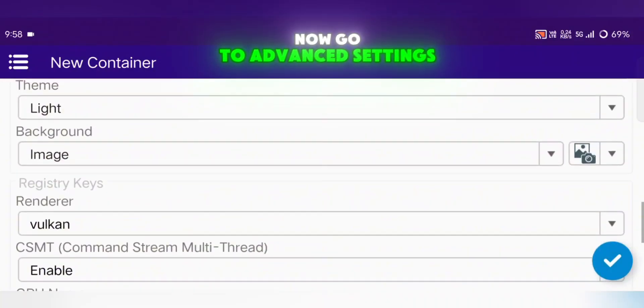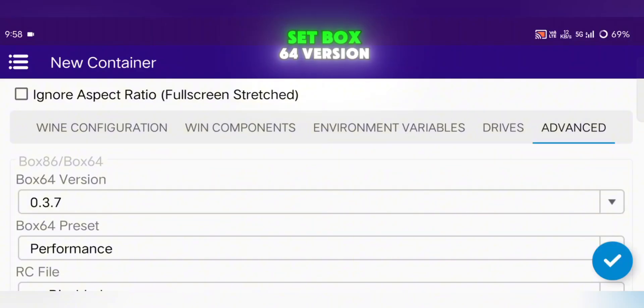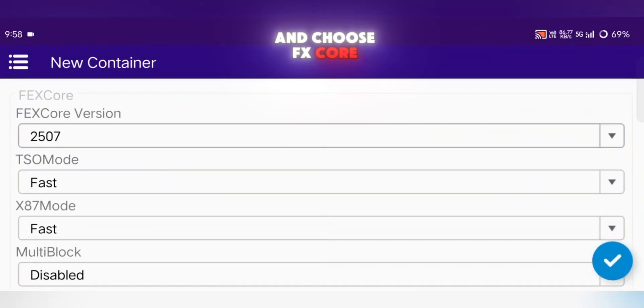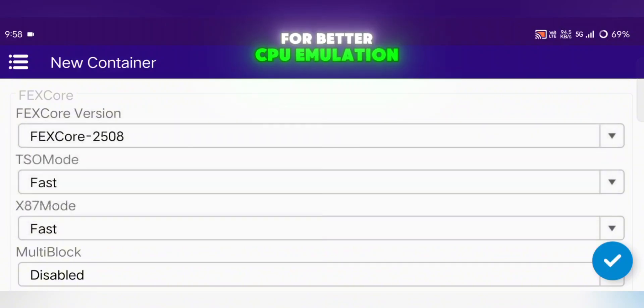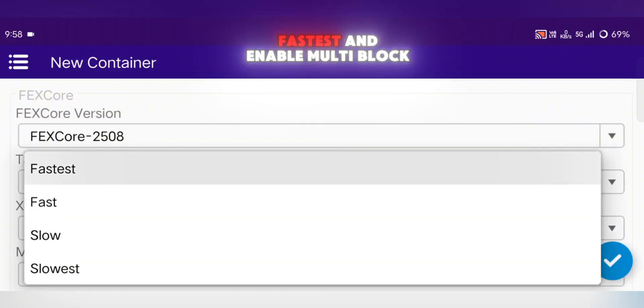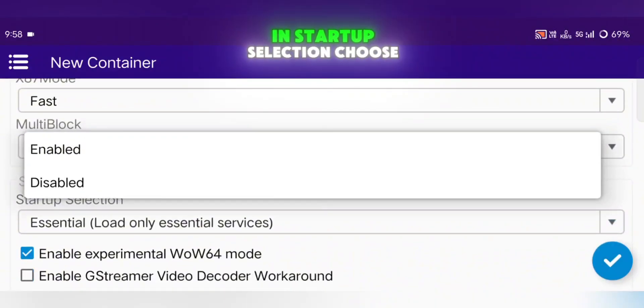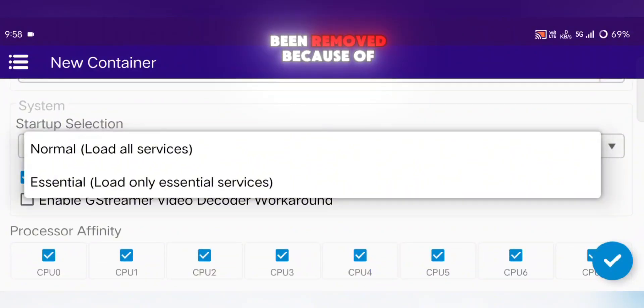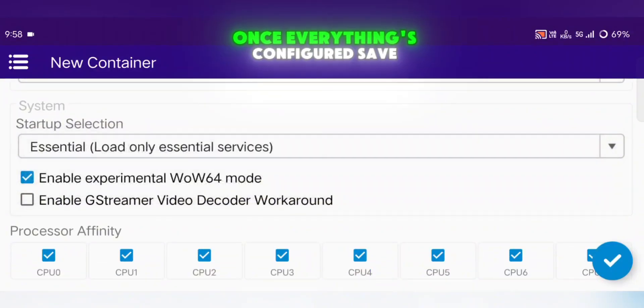Now go to Advanced Settings while still creating your container. Set Box64 version to 0.3.7, keep the Performance preset, and choose FexCore 2508 for better CPU emulation. For TSO mode, pick Fastest and enable Multiblock. In Startup Selection, choose either Normal or Essential — the Aggressive mode has been removed because of controller issues.